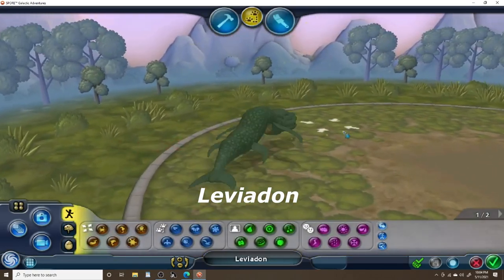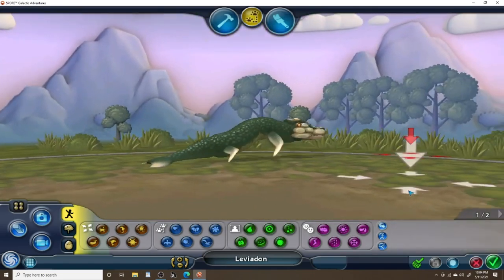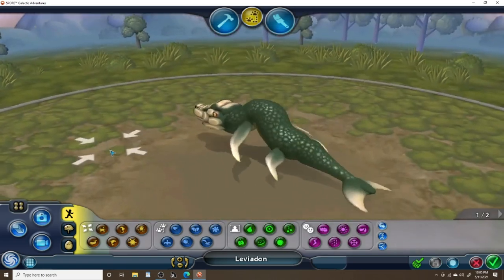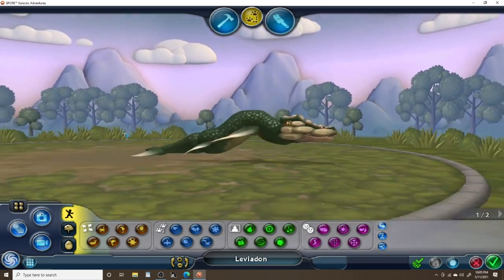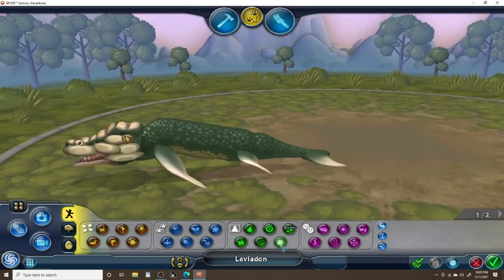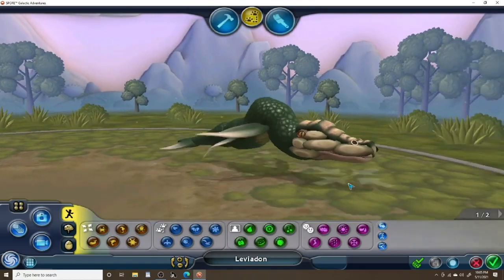Up next we have the Leviadon, the Liopleurodon Descendant. This guy basically kind of looks like the Colossusaurus except a little smaller. If you look at the colors I used, he kind of looks like the Spore sea monster — that sea monster you would see in the creature stage. Let me know what you think of this creature in the comment section down below.